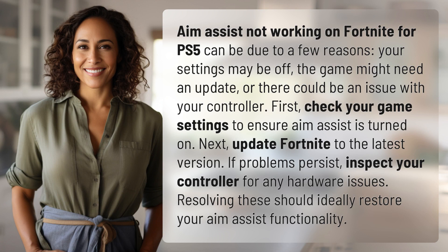First, check your game settings to ensure Aim Assist is turned on. Next, update Fortnite to the latest version. If problems persist, inspect your controller for any hardware issues. Resolving these should ideally restore your Aim Assist functionality.